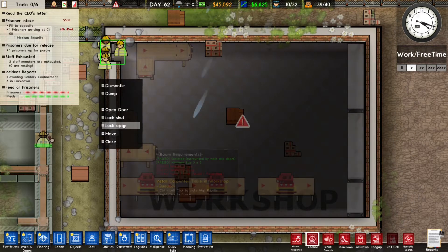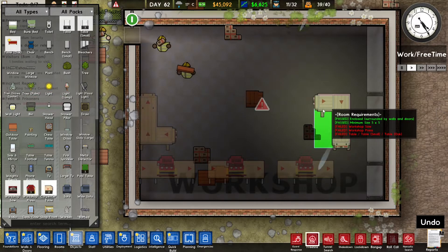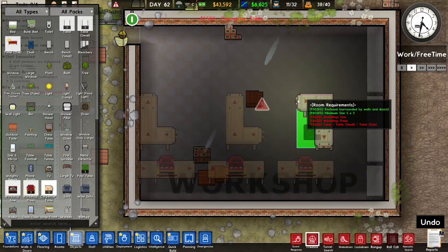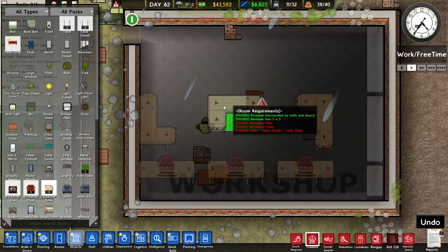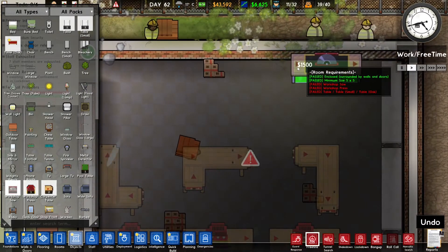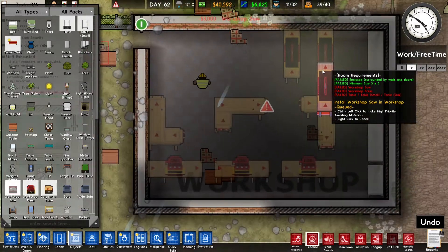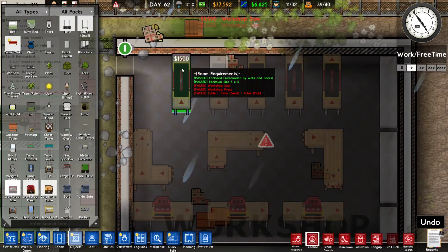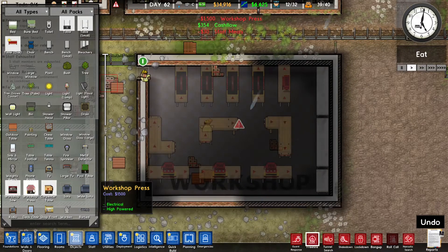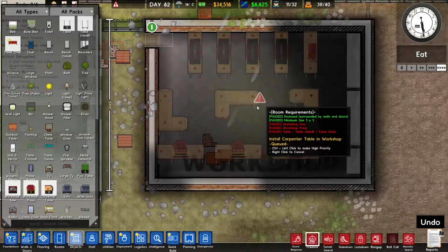These guys are stuck so we're gonna lock this open for now. This can be a carpentry bench — let's build one more. One, two, three, four, five, six — so we need five more things to work at. Let's build maybe five power saws. This should work — I'm going to replace one of the power saws with a license plate pressing machine. That's our little workshop.